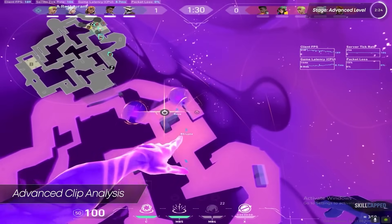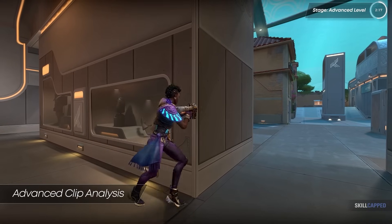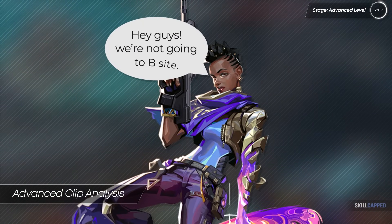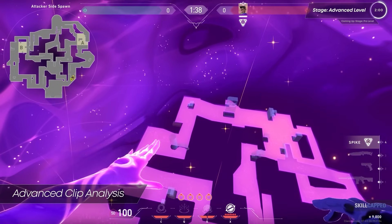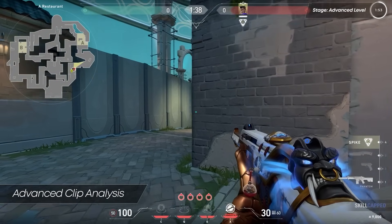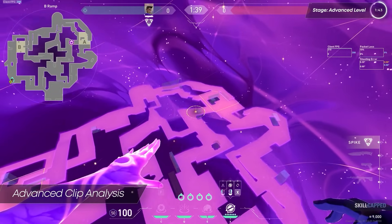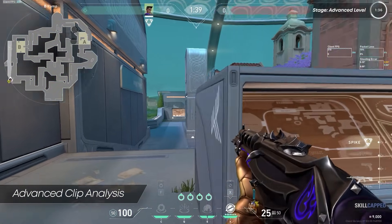This is a mistake because defenders now have a clear signal of when the attackers plan to go B — all they have to do is check for the pullback star on B long. As a mix-up, our hero could place this pullback star on B long while the rest of the team goes to A-site. If defenders then rotate off B, Mabel can lurk into B-site while simultaneously helping with the A-site execute by placing stars from across the map.